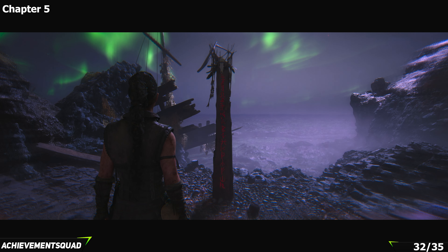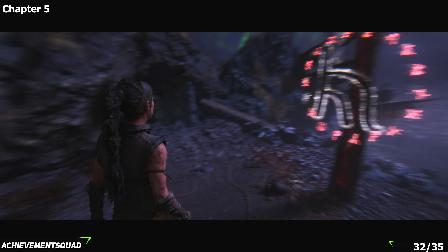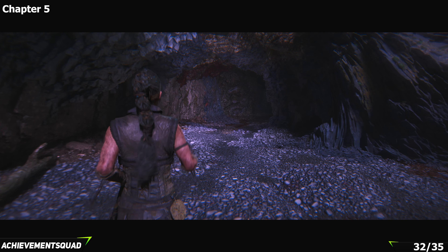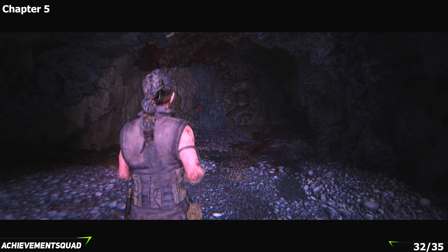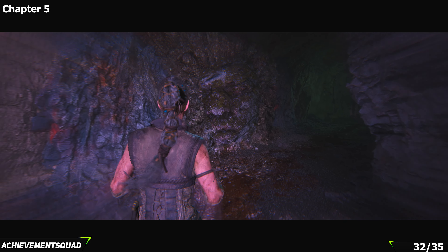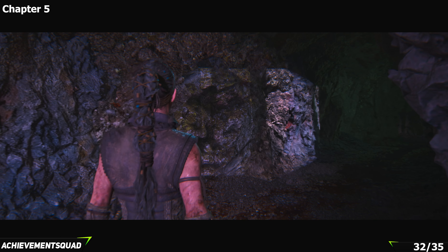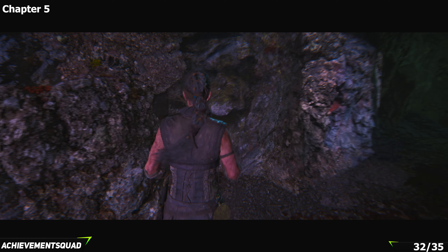The next face collectible is pretty much on top of this one, so just turn around and make your way back into the cave. You'll see it as you're walking through — it's quite easy to miss, but it's just in the wall right here. Zoom in on it and that will cause it to disappear, then grab your next collectible from there.